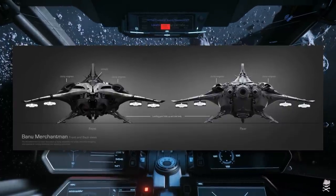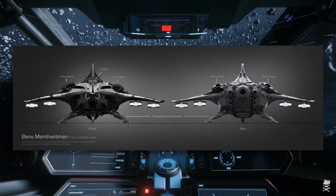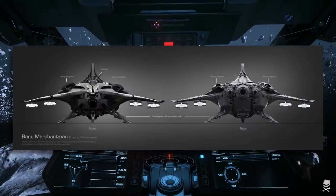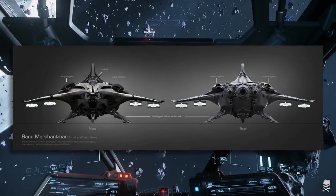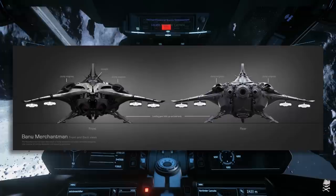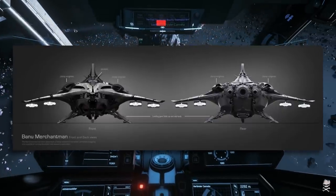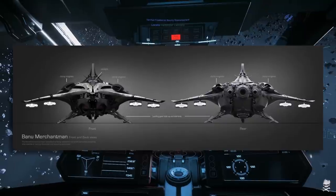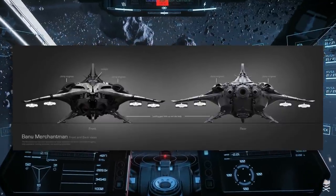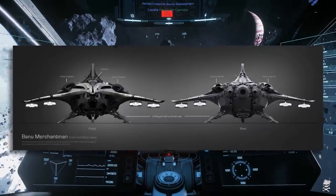One of the other things that kind of pushed me away from the Merchantman is that it is a truly colossal ship — so much so that even at existing landing points it's still going to have to have folding wings to accommodate it. And one of the other things the Banu Merchantman was going to have to accommodate, since the arrival of the Banu Defender, is the Banu Defender. We've been wondering how this was going to work for a long time because CIG had hinted at this heavily when they sold the Banu Defender — talking about a quote-unquote interaction between both ships, with the Defender meant to follow the Merchantman and defend it.